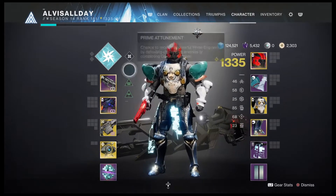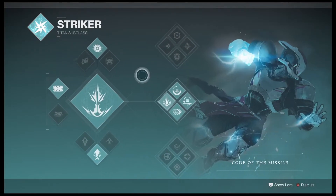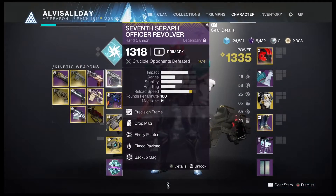I'm hopping in here on a Thunder Crash Titan — that's middle tree, with grenade, barricade, and strafe flip. I'm using the Officer's Revolver for my hand cannon because there are two overload champions. This is pretty much the best hand cannon you can use for overload right now, because with Timed Payload, two shots will stack it almost to full.